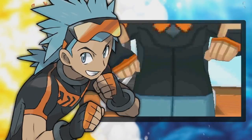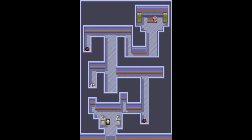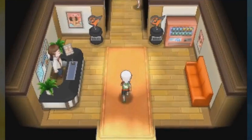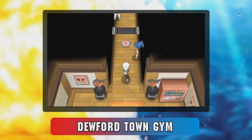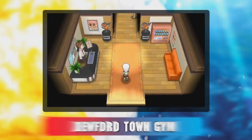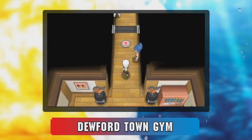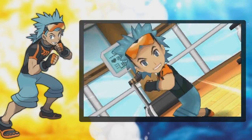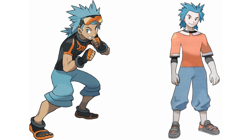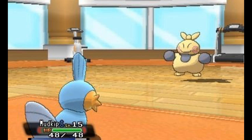Next up is Dewford Gym, which also has a massive overhaul. Gone are the empty hallways — instead the gym has been made to look like, well, a gym. Even the Gym Guide stands behind a counter like a clerk, and the walls are lined with weightlifting posters. We're not sure what the new floor switches do; the player steps on one and we hear a click — is it simply lowering a wall? Brawley's room is filled with treadmills and a fitness display, which would explain his new running shoes. He looks much more muscled this time around with a tan and new sunglasses, emphasizing his workout motif. Brawley's Makuhita returns as well.